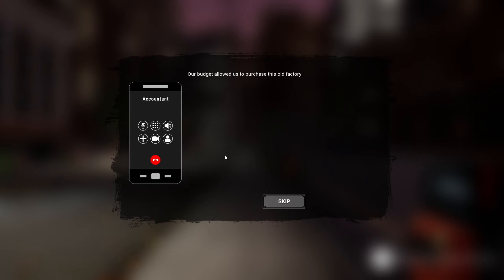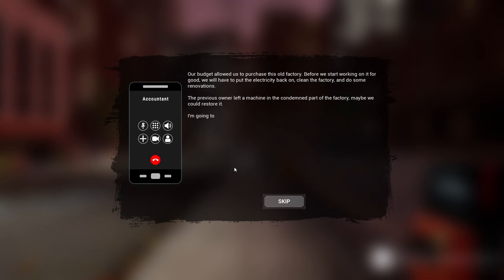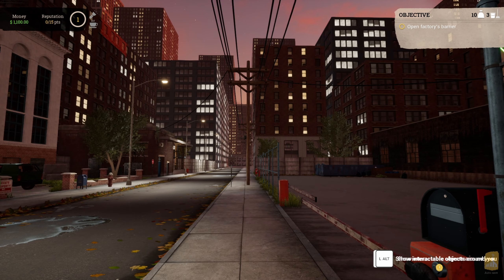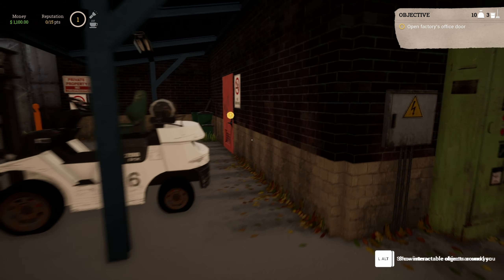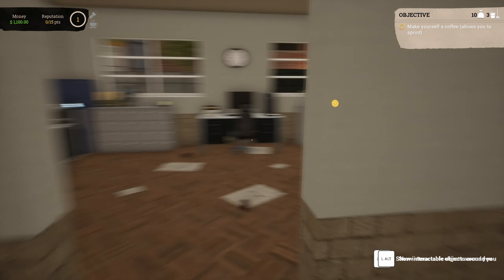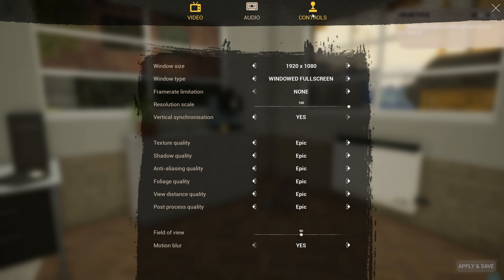That is super loud. Let's go ahead and see what we've got. We gotta get the electricity back on. So you get your factory up and running here. This is our factory, I suppose. Let's open the barrier and go in, open the factory office door. And I don't see anybody squatting in here.